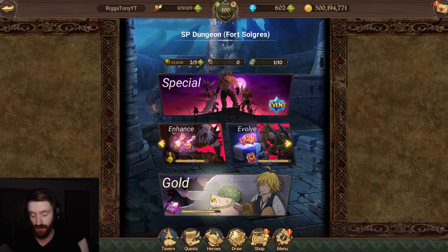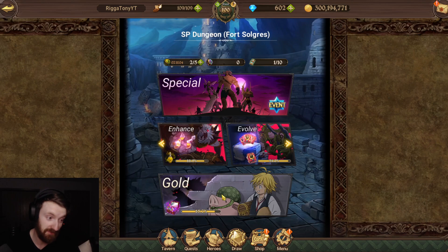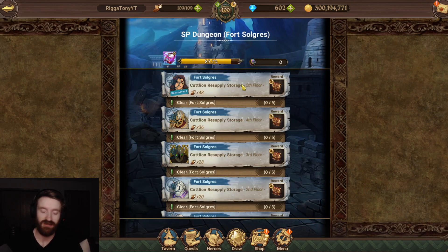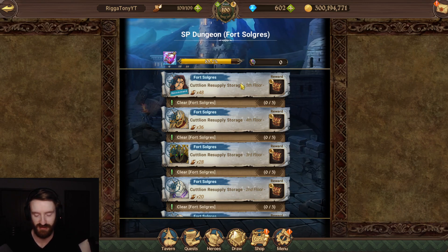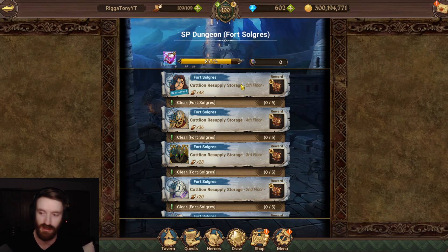I don't usually play global right now, but I have someone doing my guild boss for me because I'm lazy and I have to do guild boss on global this week. It's not half stamina right now — just wait till it's half stamina. It's half stamina today on JP and Korea and then tomorrow it'll be on global.